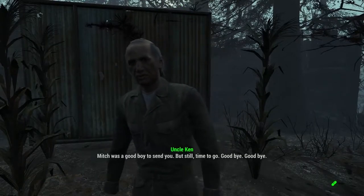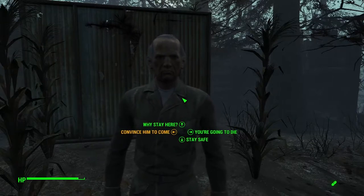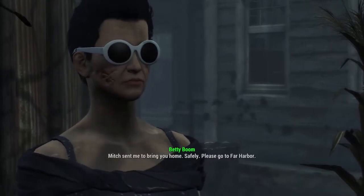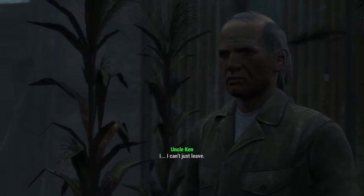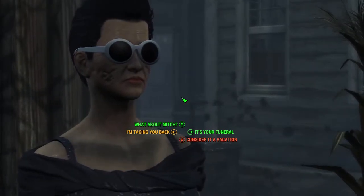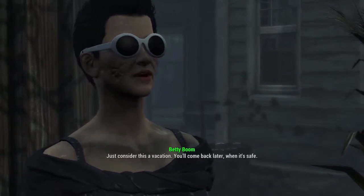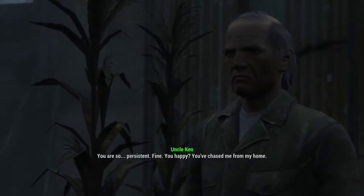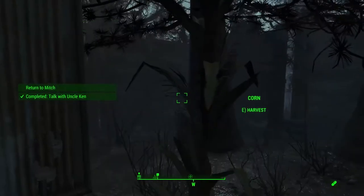Not bad. Mitch was a good boy to send you. But still - time to go. Goodbye. Before you attract more of them - why don't you just come with us? Speech check - convince him to come. Come home, Uncle Ken. Mitch sent me to bring you home safely. Please, go to Far Harbour. 'This is my home. You want me to huddle like a beggar in Far Harbour?' It's a hard speech check - Betty, do the hard speech check, you've got this. Just consider this a vacation - you'll come back later when it's safe. 'You are so persistent. Fine. You've chased me from my home. I'll pack my things.' Yes, Uncle Ken! It was glorious - Betty did indeed speech check him very well.